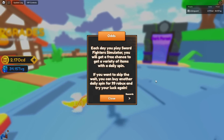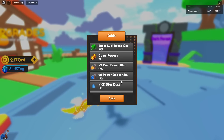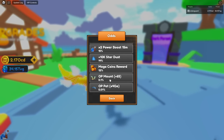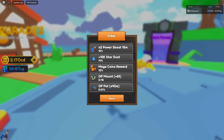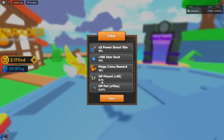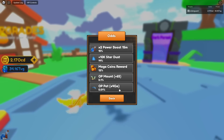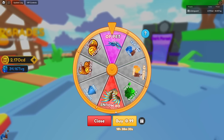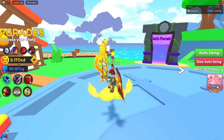Another thing a lot of players are going to love: if you go to the question mark, you can see the OP mount has been buffed. It's no longer 1 in 50 — it is now 1 in 65, and the rate is now 10 times what it used to be, so it's a 1 in 1,000 chance instead of 1 in 10,000. The OP pet is shown right there and it actually shows its multiplier.